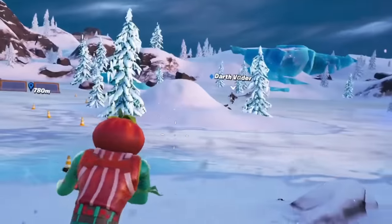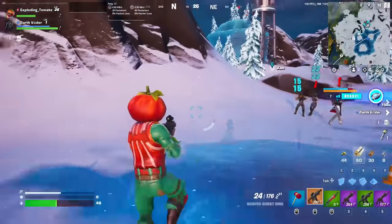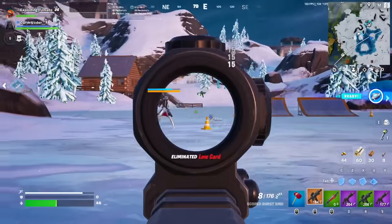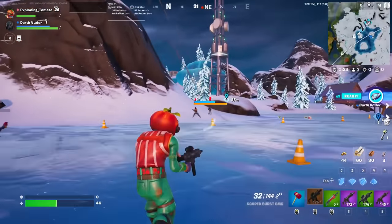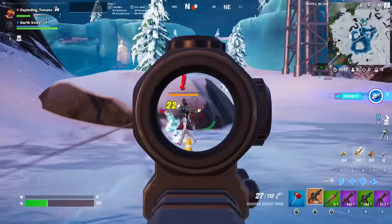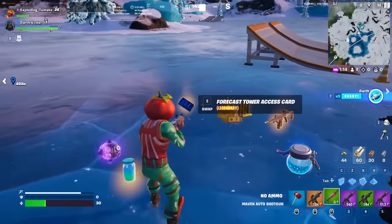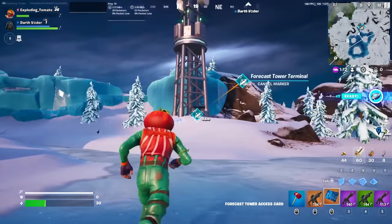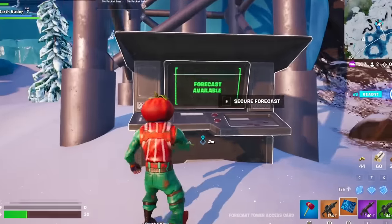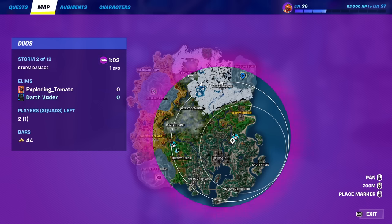We've got a weird tower here, and also people guarding this tower. This SMG is disgustingly good. This is the Dealer — and the Dealer drops a golden twin bag and a Forecast Access Card. Let's see what the weather's like. Forecast available. You can see all the future storms. That is a cool idea.